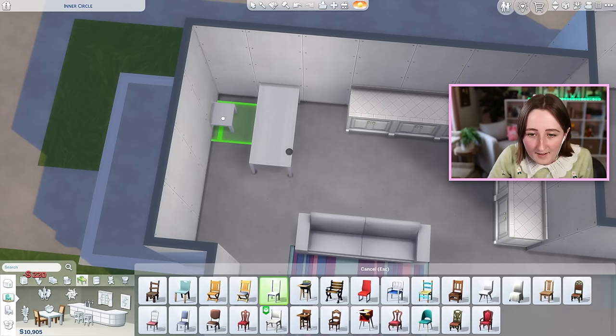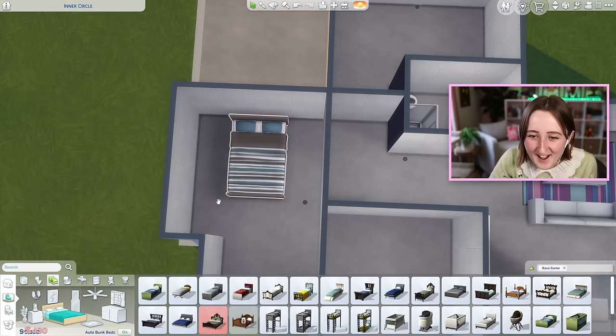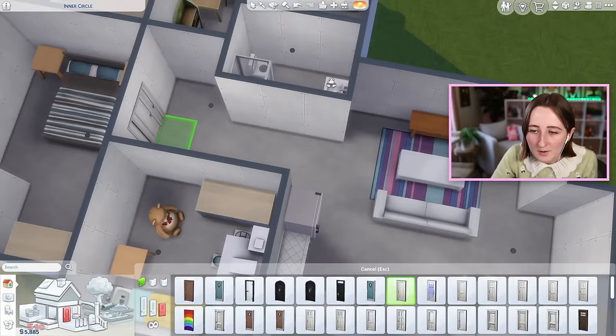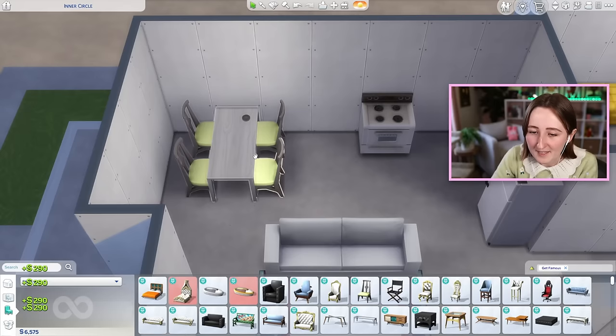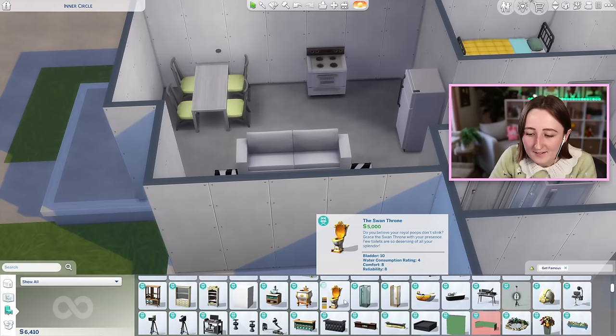I'm getting a little bit worried about funds. I would have liked to have had more stuff from Get Famous in here, but Get Famous is kind of expensive - when you try to use it for a starter home build, you run out of budget fast. Like, this bed is 1,400 simoleons. Even these chairs are 100 simoleons each. I can use the rug, but probably not the sofa or this 5,000 simoleon golden toilet - that's not really in the budget for us today.